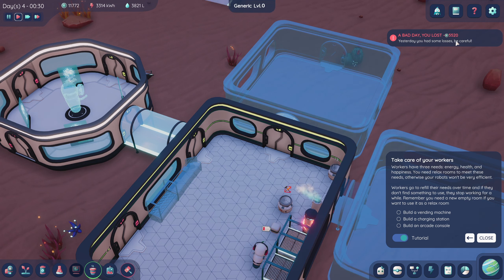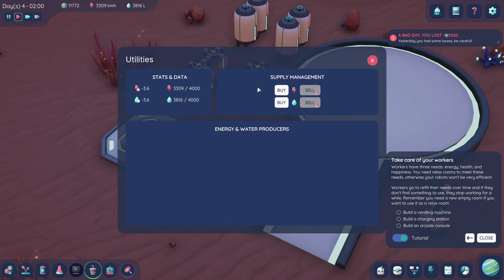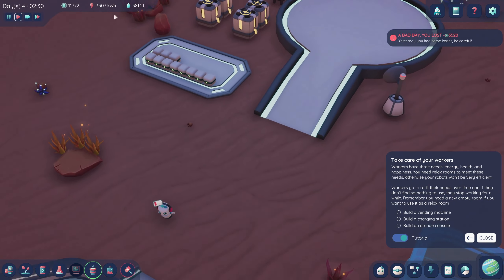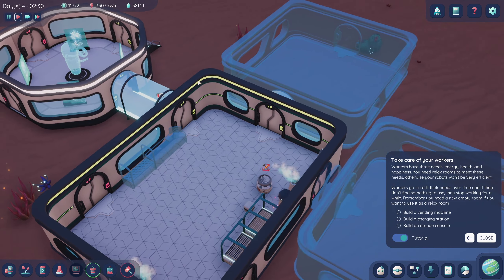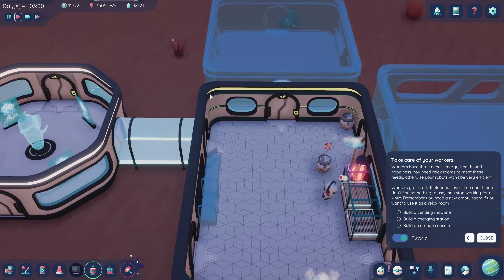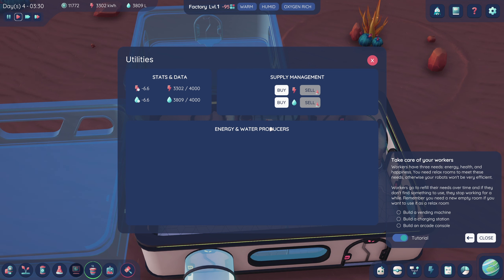Yesterday you had some losses — minus 55,200 rubles. What money is this? Rubles? We can buy and sell power and water, it looks like. Can we generate more? I guess we have to buy it — that's not the best. Maybe at some point we'll be able to build a well and solar panels. Energy and water producers — we have none. Imagine that.